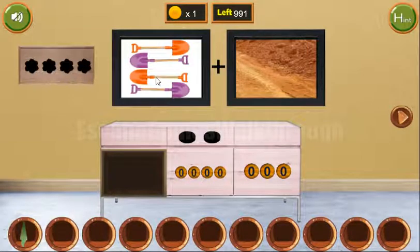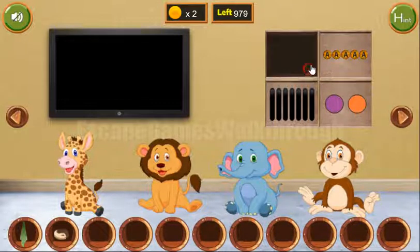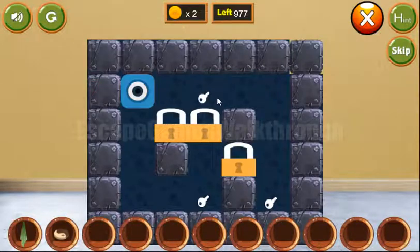We've got the clue and the coin. Also here are two pictures: shovels and ground. The resulting word is 'trench' — T-R-E-N-C-H. We've got the token and the coin. Now going further.